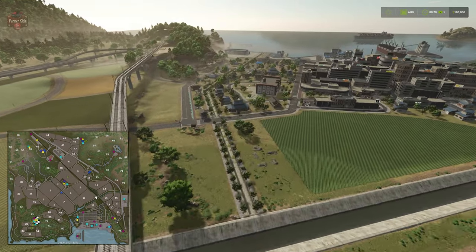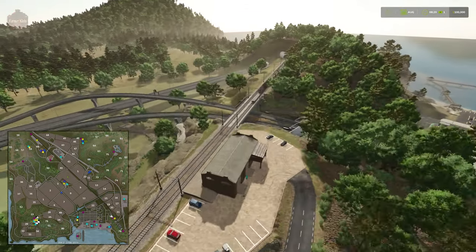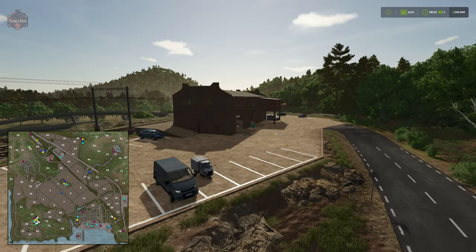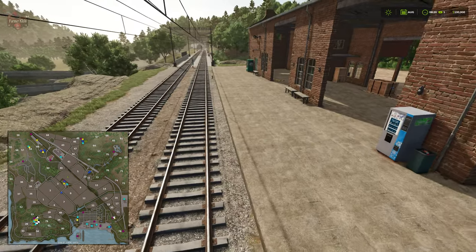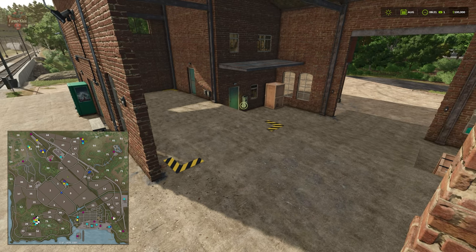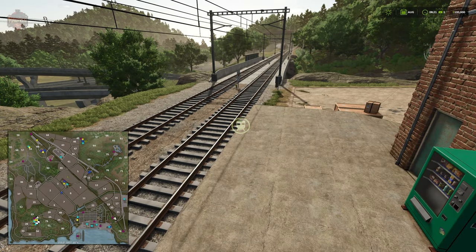The next set of sell points is toward town. Just like Riverbend Springs, we have a warehouse that is both a sell point and a buy point — there's a drop-off point for some of our products, and inside we have the spawn point for products we can buy along with the activation trigger. We can also rent a train from here.